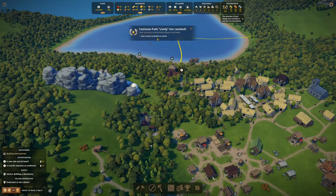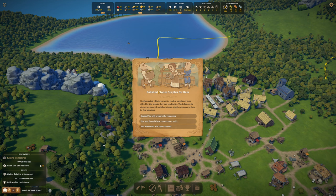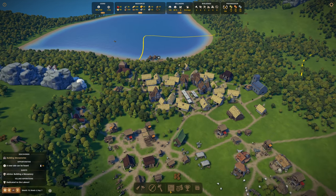Your streets are crowded with villagers of all kind. New content available to unlock. Common path lively. Polish stone surplus for beer - neighbouring villagers want to trade a surplus of beer gifted by the monks they are tending to. Monks are well into their alcohol in this game. The folks are in desperate need of polish stone. Accumulate 75 in storage for 50 beer. I'm going to say no. We are on a minus with labour at the moment.